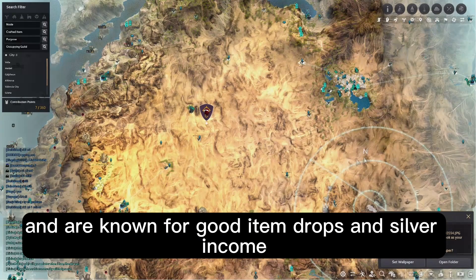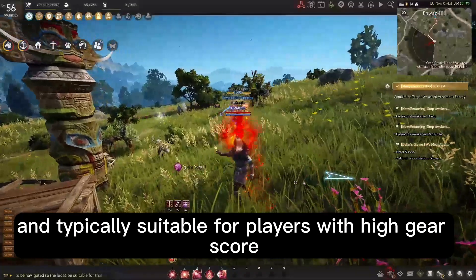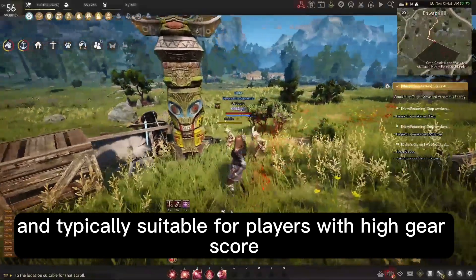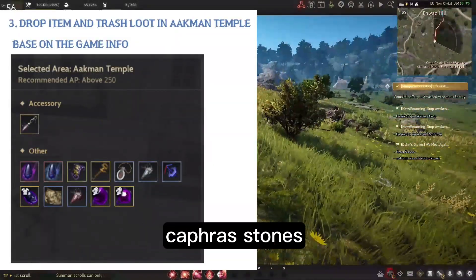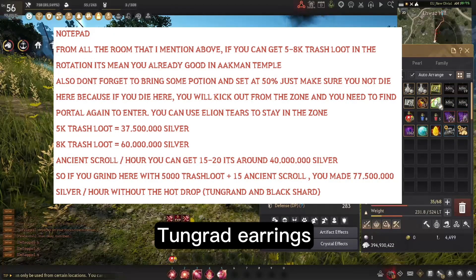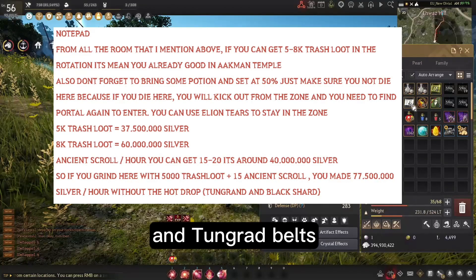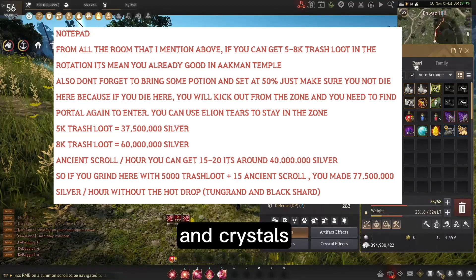Next on the list is Hysteria and Aakman Temple. These spots are located in the desert and are known for good item drops and silver income. However, they can be quite challenging and are typically suitable for players with a high gear score. Item drops include black stones, weapon and armor, capra stones, ancient spirit dust, trash loot items, Tungrad earrings, Tungrad rings, Tungrad belts, and other high-value accessories and crystals.